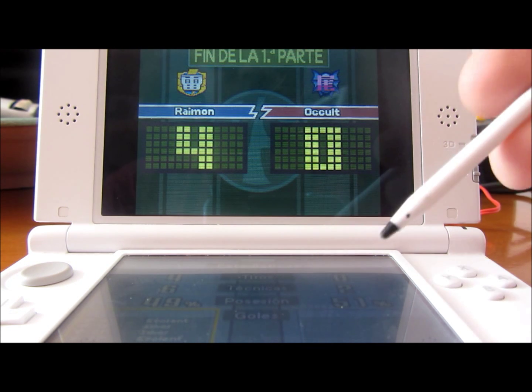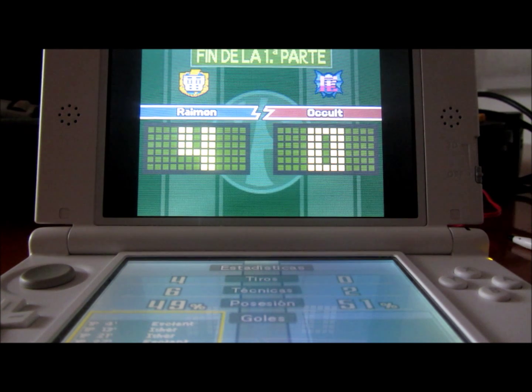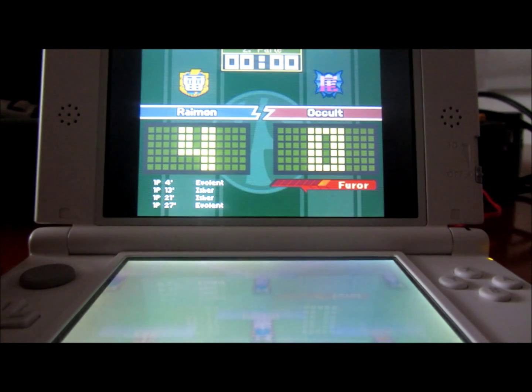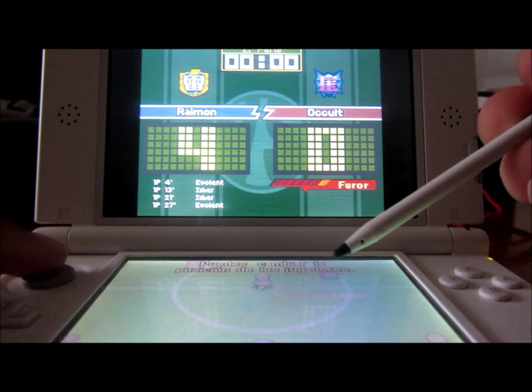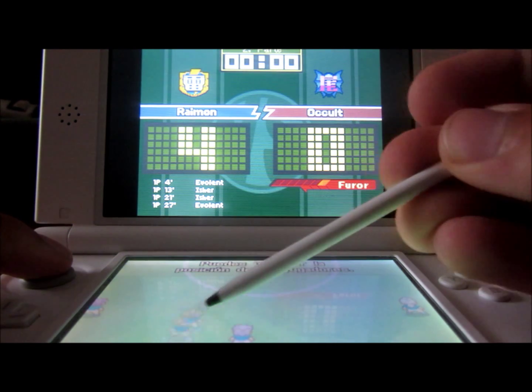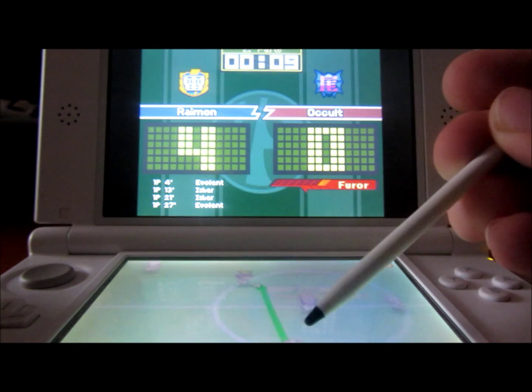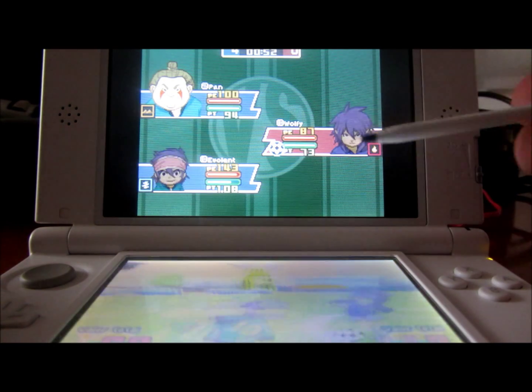Mi plan para el segundo tiempo es marcar un par más y luego dejar que me chuten para que veáis las técnicas de defensa. Haré un corte y al segundo tiempo. Tras este corte vamos a continuar. Yo creo que ahora se ve hasta un poco mejor, ya que se ha puesto a llover y se ve la pantalla algo mejor. Me gustaría marcar un gol más, 3 goles más o así, y luego dejar que me chuten. Ahí tenemos a Troy Moon y a Wolfie.